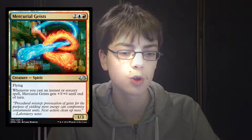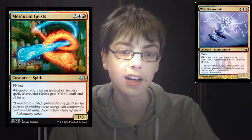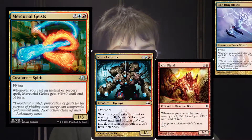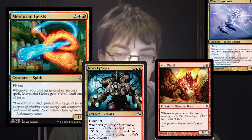Mercurial Geists is 2 generic 1 blue 1 red for a 1-3 creature spirit with flying. Whenever you cast an instant or sorcery spell, Mercurial Geists gets +3/+0 until end of turn. It's not Wee Dragonauts, it's not Nivix Cyclops, it's not Kiln Fiend — however, it's not bad either.